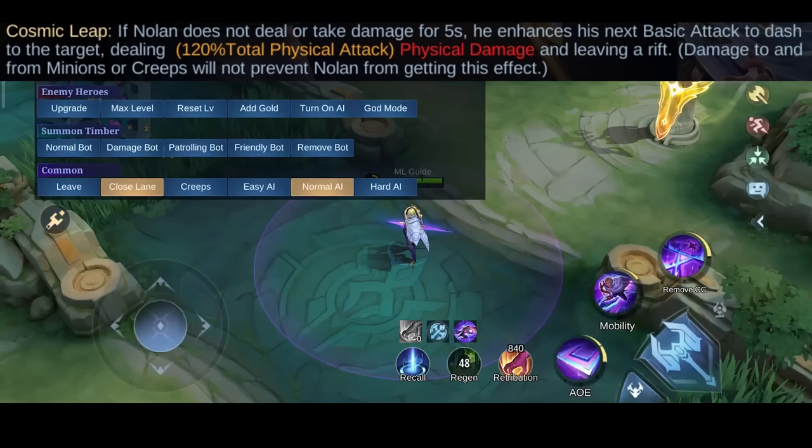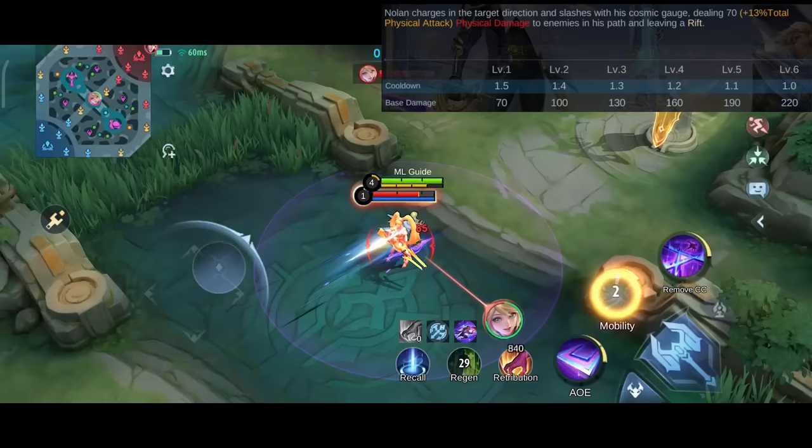The first skill lets you make a horizontal cut that also leaves a rift on the first enemy you hit. And the second skill lets you dash and, you guessed it right, leaves a rift on the first enemy you hit.